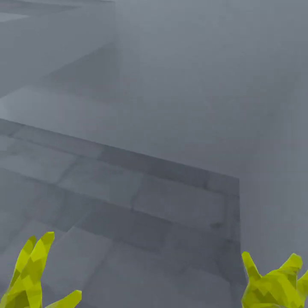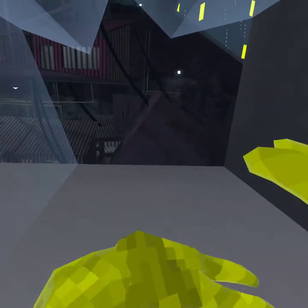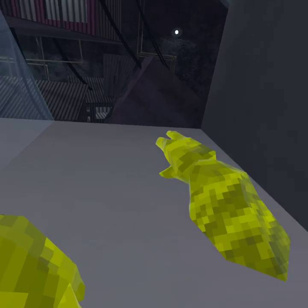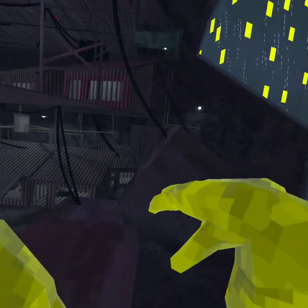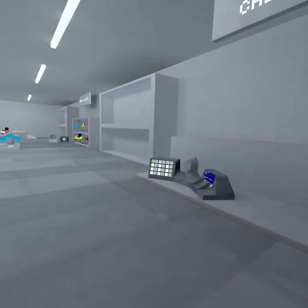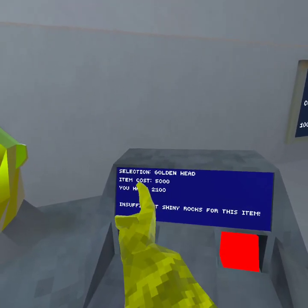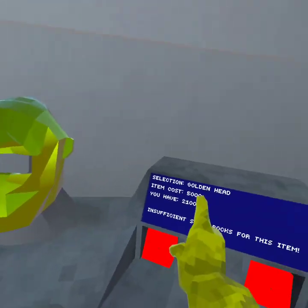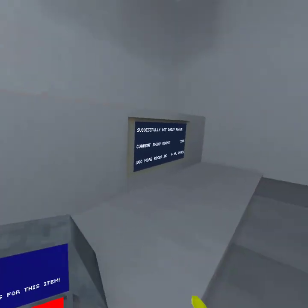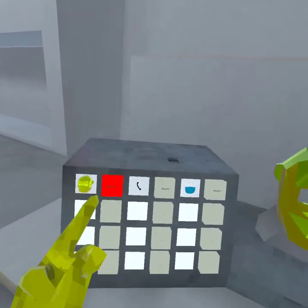Alright, let's see. I'll get this. And we'll come out here, if I can actually get out. As you can see, the golden monkey mask costs 5,000 shiny rocks, and I only have 2,100.